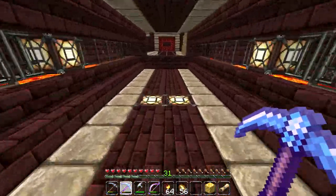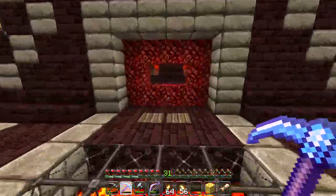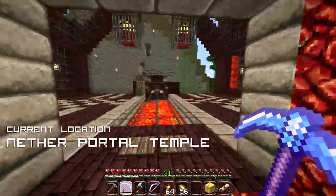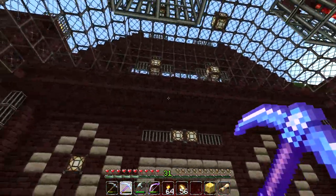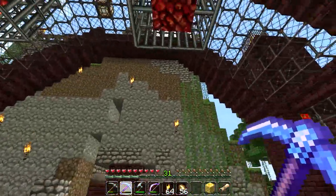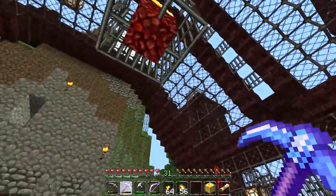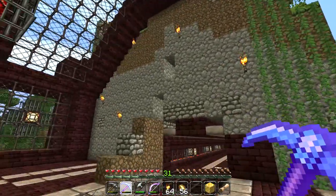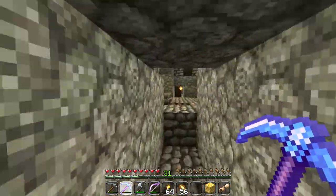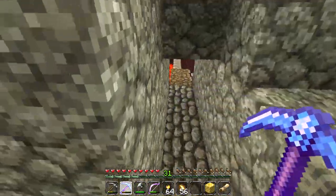We've got glowstone running all the way down the tunnel so that's going to stop any spawning happening in there. I like how the tunnel transitions into the nether portal temple — it just feels really really awesome. Now all we have to do to finish off this giant project is finish the cathedral entrance, make the mountainside look like it's collapsed over the roof, and finish the witch's cave which currently just has our brewing stand but needs to be much more awesome.